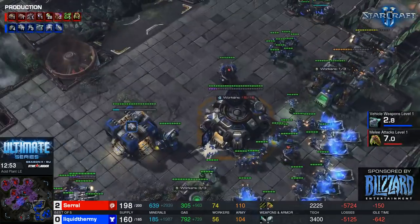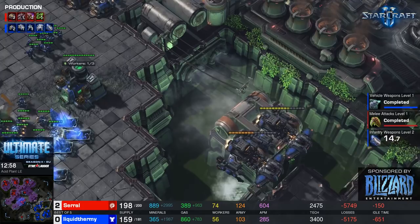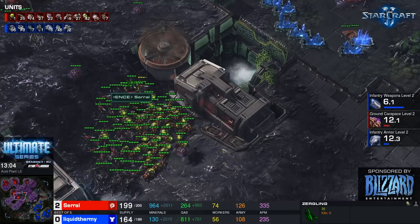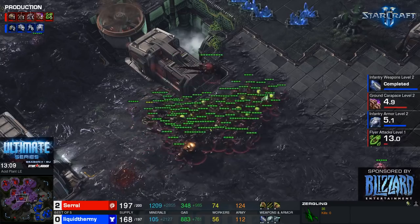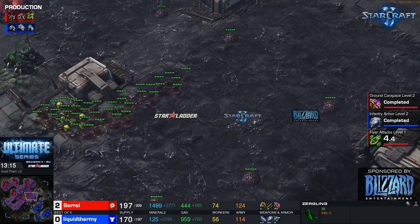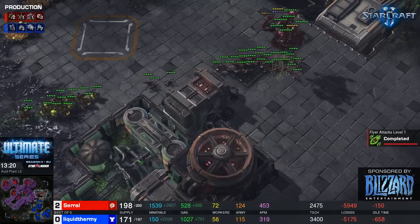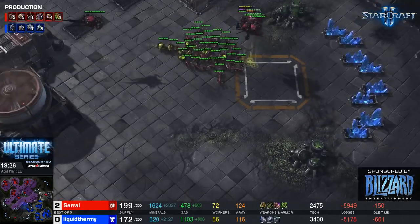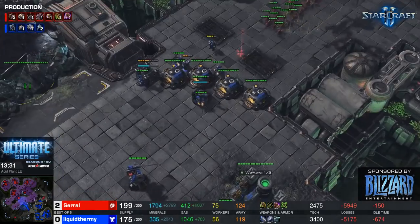The BCs are scouting out. Interestingly, saril has made only a single corruptor. If uThermal goes for a push and brings the BCs, they'll help out. But saril is in a pretty good spot — he's a five-base Zerg, starting to build up a bank, and will have all the tools in his arsenal once his hive finishes.